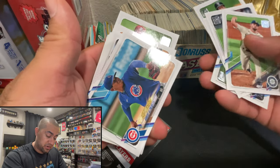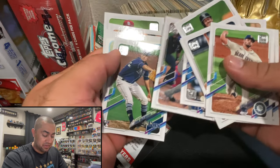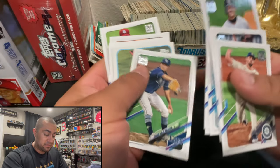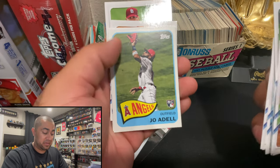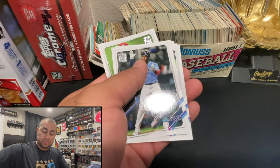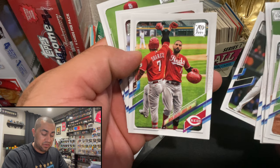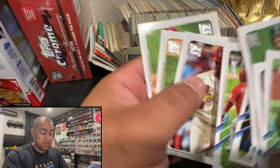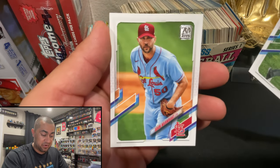Get a good look - a Future Star, Adbert Alzolay. Louis Severino - I think he's been cut as far as I can tell. Got a rookie Shane McClanahan - always a good card, a Cy Young candidate this year. Got another rookie Joe Waddell, can't complain. Got Yandy Diaz, not one of my favorite players. Got the Castellanos and Suarez combo card - it's the Nick Castellanos card. Jordan Hicks has got some nasty stuff.